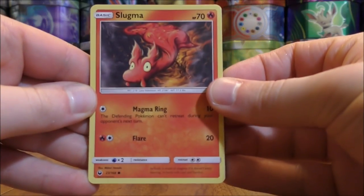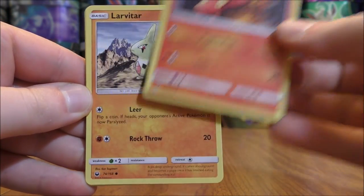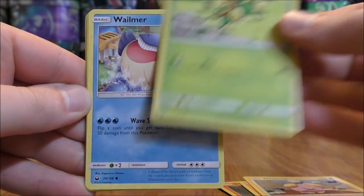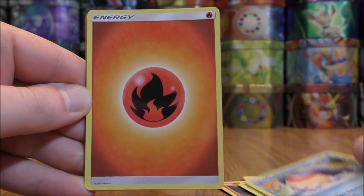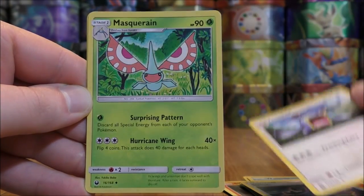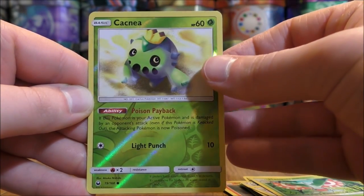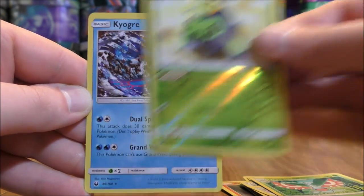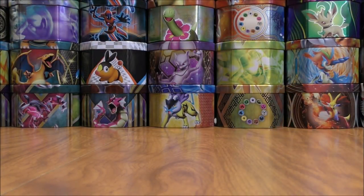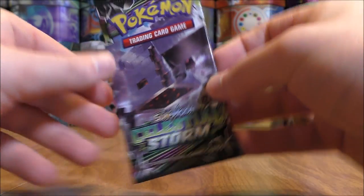Another Slugma to start this pack, Larvitar, Whismur, Bellsprout, Whalmer, fire type energy, Switch, Loudred, Masquerain. Reverse hollow of a Cacnea — just a common. And the final card would be another rare hollow, this time a Kyogre. So there are the three rare hollow cards that I was hoping for. Five packs left to go, halfway through this opening. Solid pull so far.